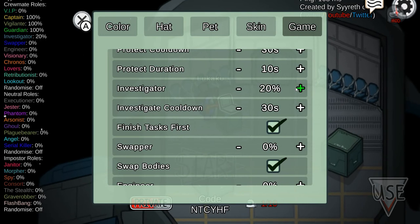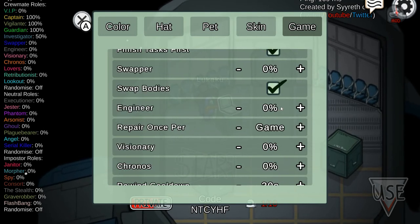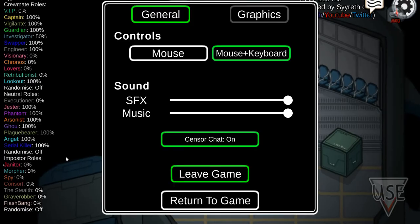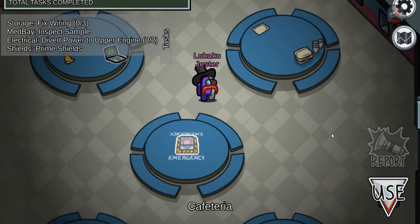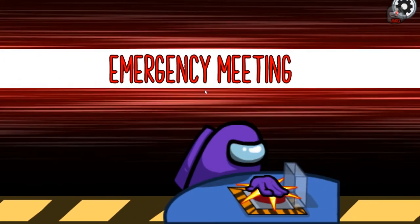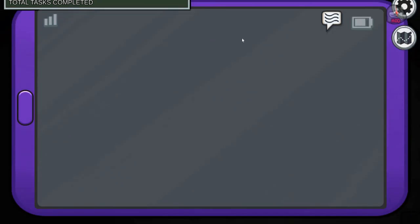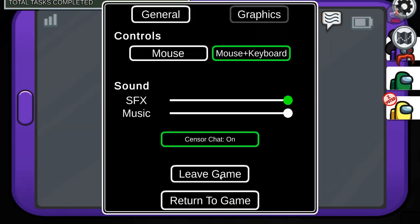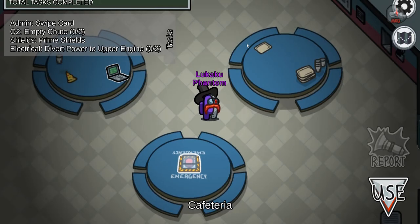I'm so excited when I can zoom out like that! I set up some rules and now I'm going to check my role. I got Jester! If I get voted out, I win. There are some new rules with this mode.